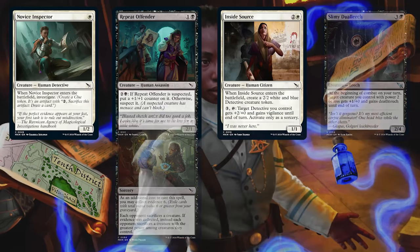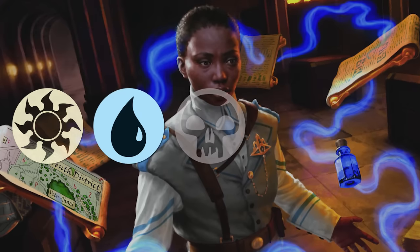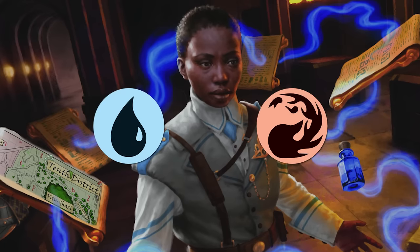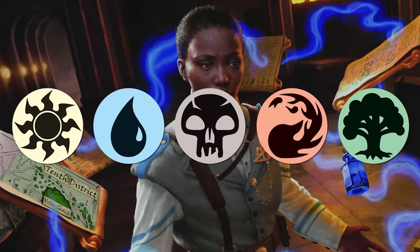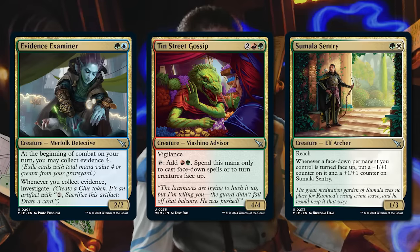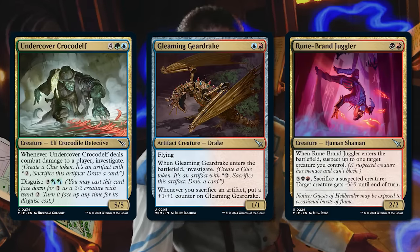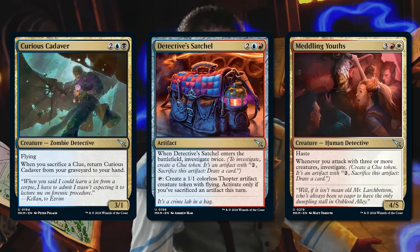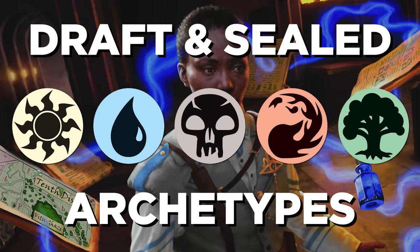So you know what you're building for, but how do you pick it? One other way to get pulled into a color pair is with multicolored cards and color pairings. Every two-color combination in Murders at Karloff Manor has its own theme. Each also has a couple of dedicated multicolor uncommons, including one that really points to the theme. Knowing them can help you build the best deck possible and keep your eyes out for signposts on the way there. You don't have to play these strategies if you're in those colors, but they're often what a lot of cards will point you toward. Let me run you through the ten archetypes.